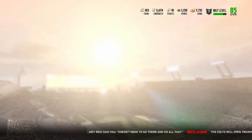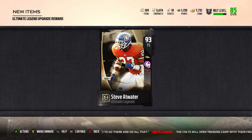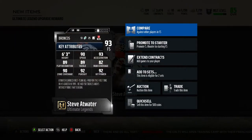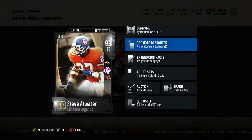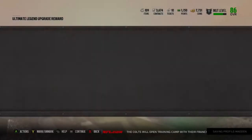Let's go back into it and get the upgrade reward pack. It is Steve Atwater — nice! Obviously he goes into a set. I'm gonna promote him to my starting free safety.